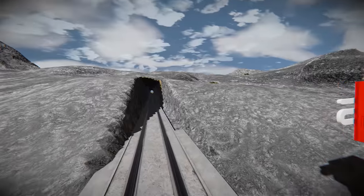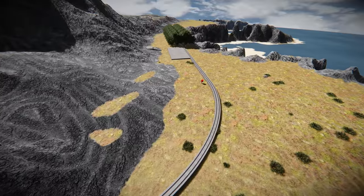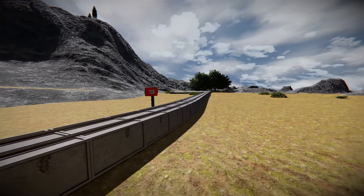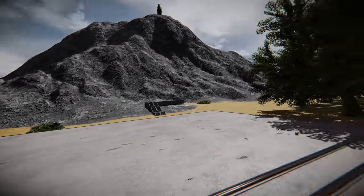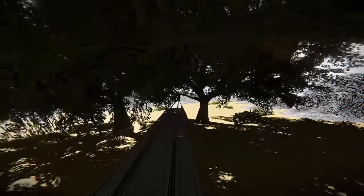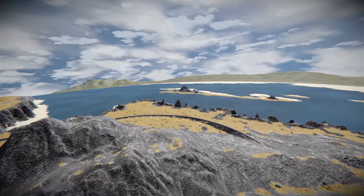There are speed limit signs to keep you safe as you enjoy your luxurious train drive — it says 15 through the tunnel. He's put a massive wall up in the starting area explaining why he's put these speed limits in place, and if you exceed them you will crash and burn. There's a little dock area where you could deliver cargo or supplies with friends, and another cool tunnel.